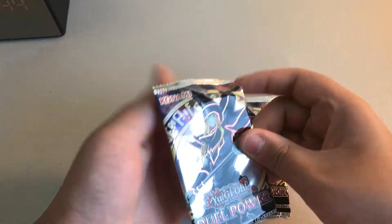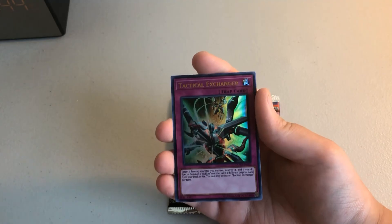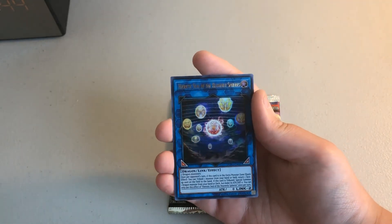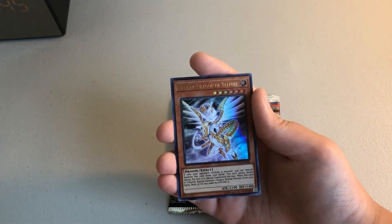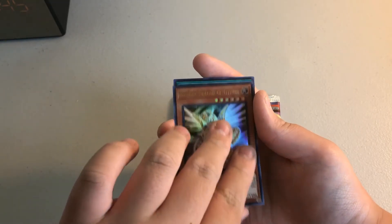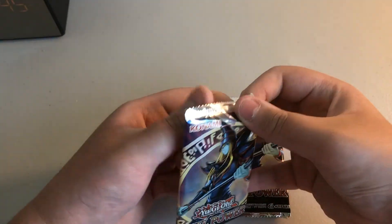Okay, next pack. Hot Red Dragon Archfiend King Calamity, Tactical Exchange, Hierarctic Seal of the Heavenly Spear, Hierarctic Dragon of Turnup, and then Exceeds Change Tactics. Okay, I didn't think it was that special, but let's see if this fifth pack is better.